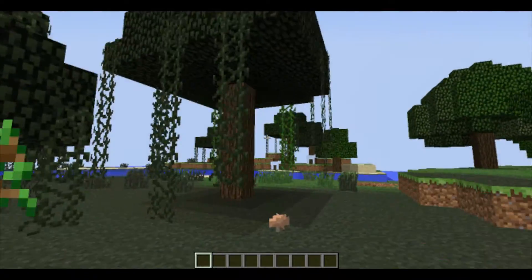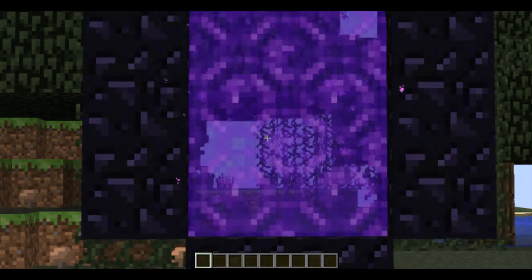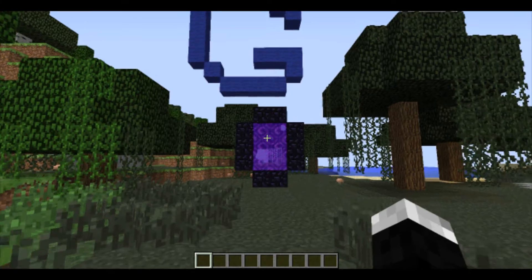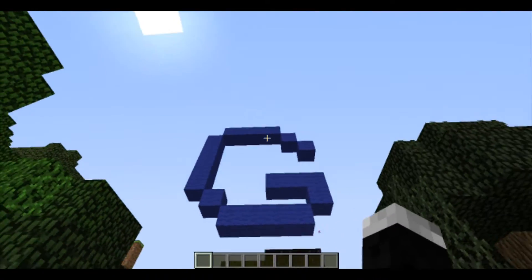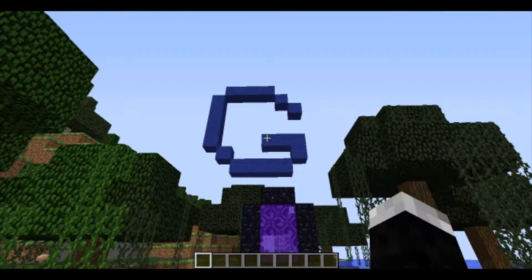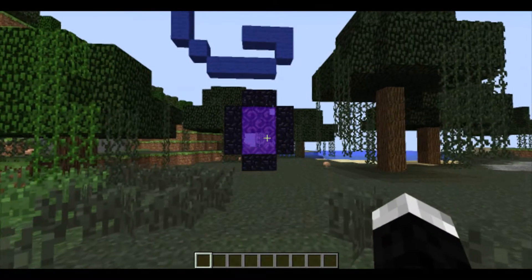I want to try out Garry's Mod too, so let's get this happening. First, what you want to do is make a nether portal. I don't have to say what size because this is the only size you can make. Next, you want to put a giant G in that shade of blue above the nether portal.